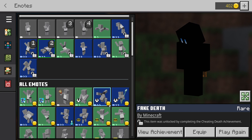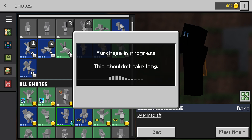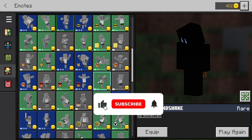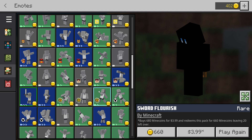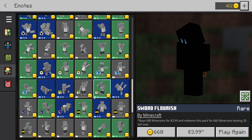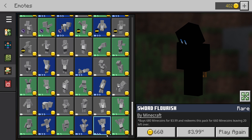These are unlocked achievements and these are free ones. You can come down here and if there's a download arrow like this one, you can get it for free — just click on get. Some of these you can get by achievements, but some of them do cost, like this one, the Sword Flourish, which actually costs Minecoins. So not necessarily a free one.